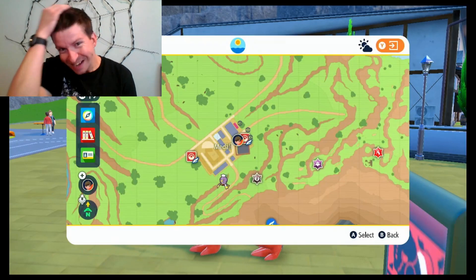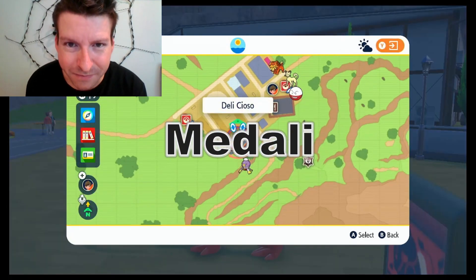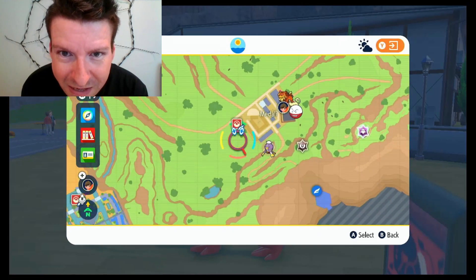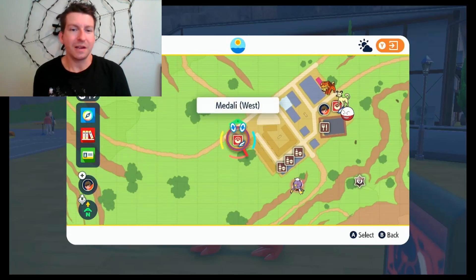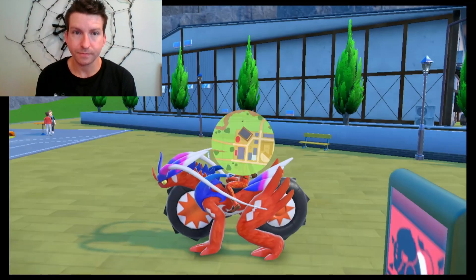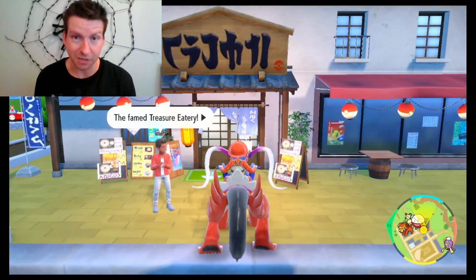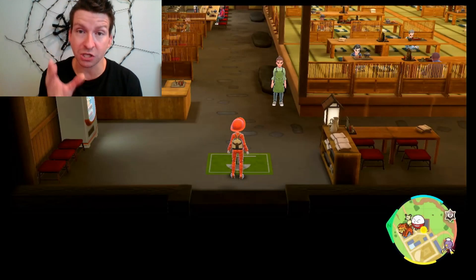I've got to show you where you have to go first. It's in Medali — yeah, Medali town. That's where the Normal typing gym is located, and you go into where you face the Normal typing gym. Let's enter there. I'm going to go through the whole process since I'm about to change my Tera typing.